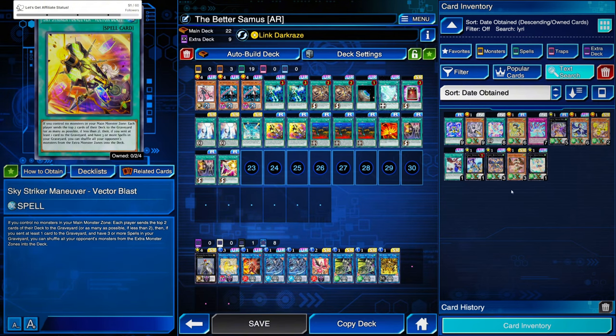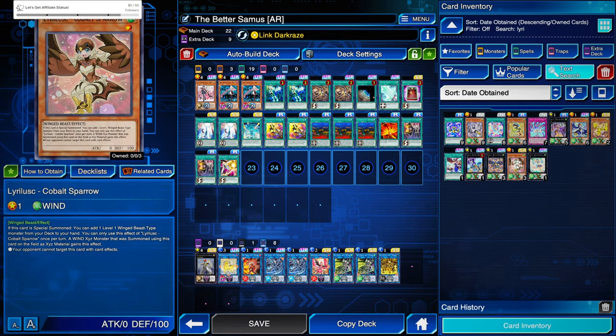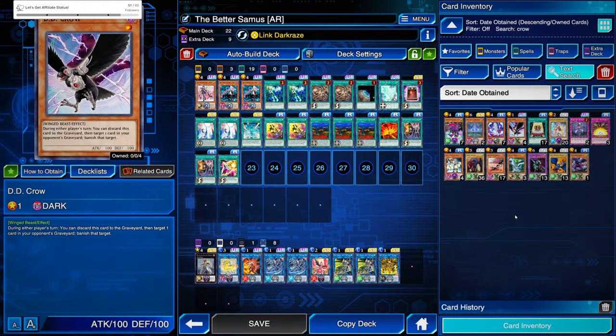The other answer is Vector Blast — it can mill — and if Cobalt Sparrow is in the graveyard, use Shark Cannon to banish it. On turn one you're going to have to wait for your opponent to set it up, so if at all possible you need to be using DD Crow, because DD Crow can banish that card from the graveyard so that they won't be able to use it. That is also an answer.